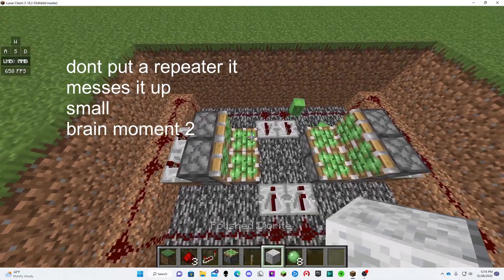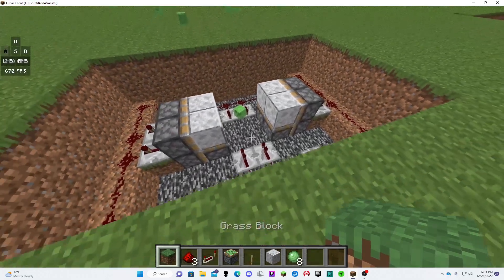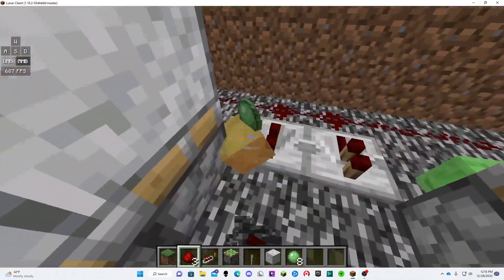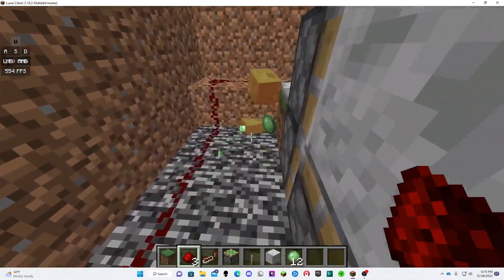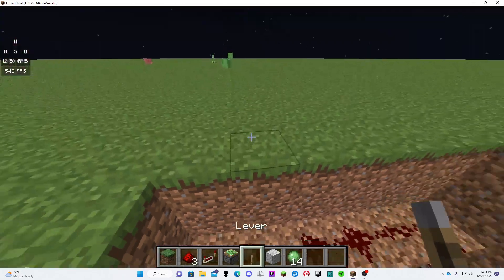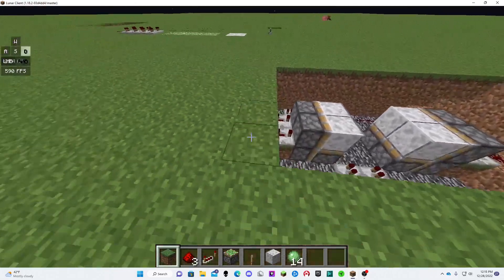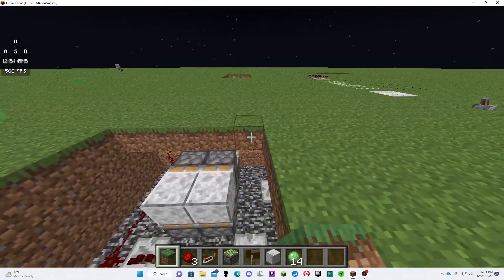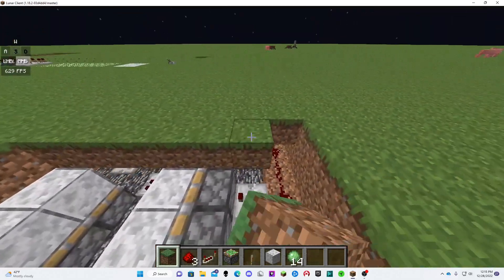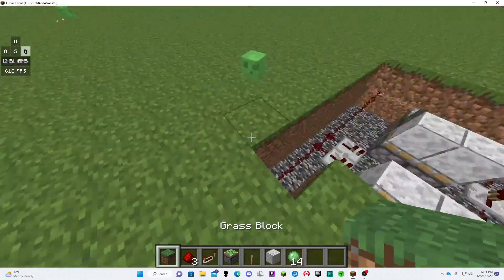Let's say the ground is polished diorite — it's probably going to be grass or something — but whatever it matches up with, you're going to put that block in between there. Be careful with the slime — you'll get crushed if you get in the way. Once you're done, you can patch it all up. Let me place a lever there.